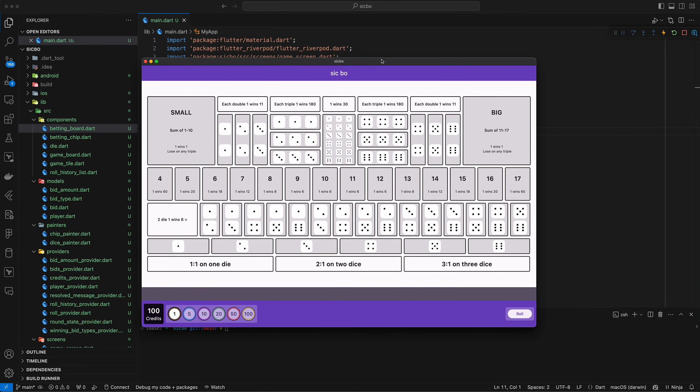Today we're going to be talking about how to make a game in Flutter without using any packages like Flame — just straight-up Flutter. There's only one dependency in this entire project: Riverpod, because I need something good for state management, but everything else is just your native basic Flutter.